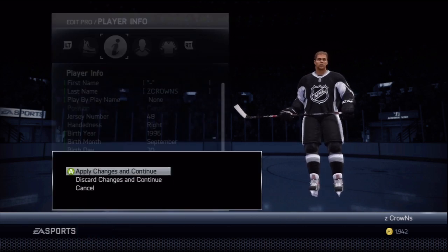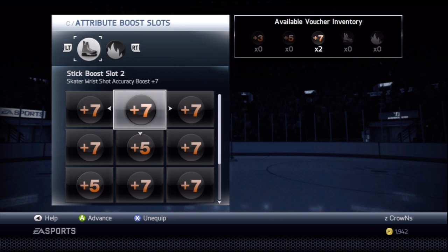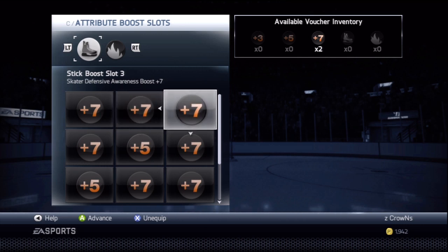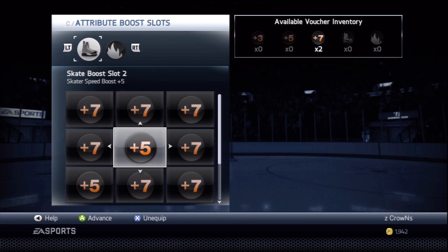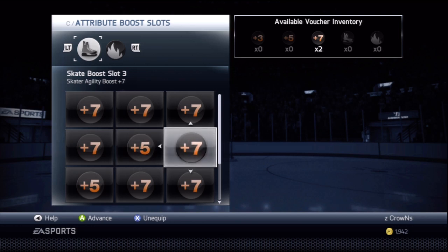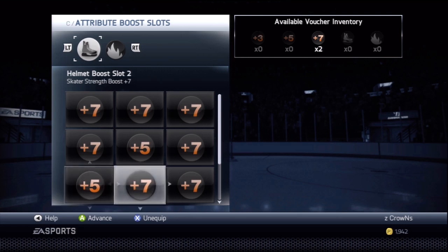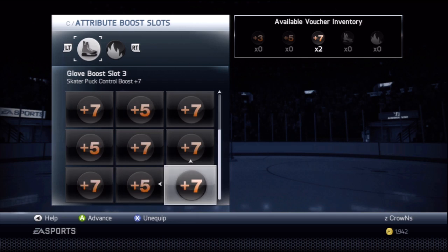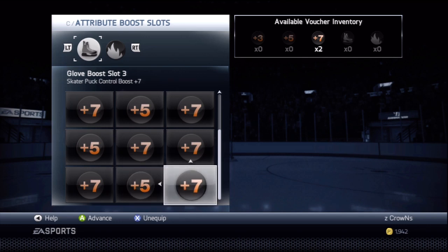Now we're in the hockey shop, and this is where the most important boosts are. We have: skater slap shot plus seven, skater wrist shot plus seven, and skater defensive awareness plus seven. Next line: speed boost plus seven and speed boost plus five — a total of speed plus twelve. Then agility plus seven and agility plus five — a total of agility plus twelve. Then plus seven strength, plus seven hand eye. Final line: plus seven deking, plus five strength, and plus seven puck control.